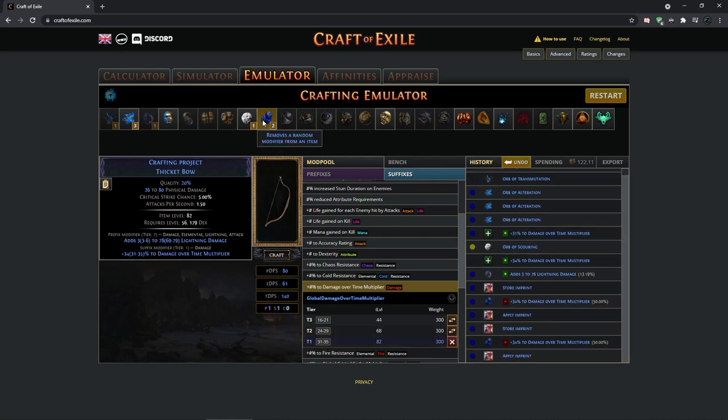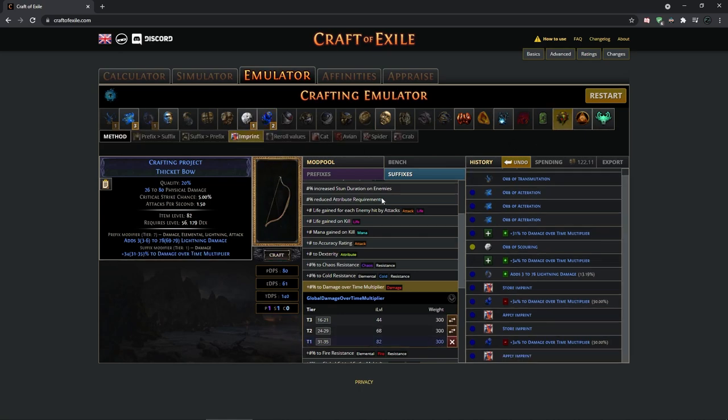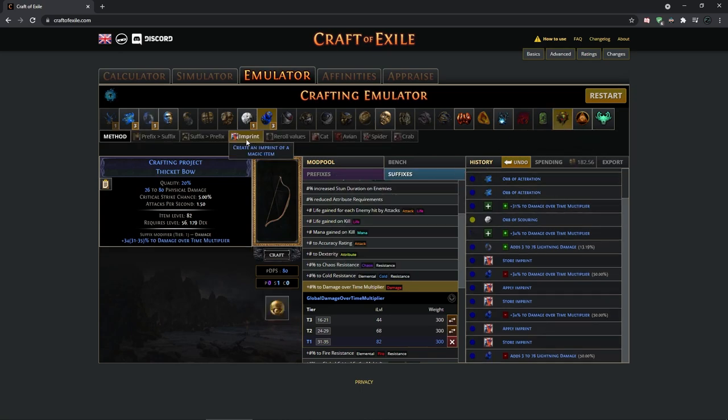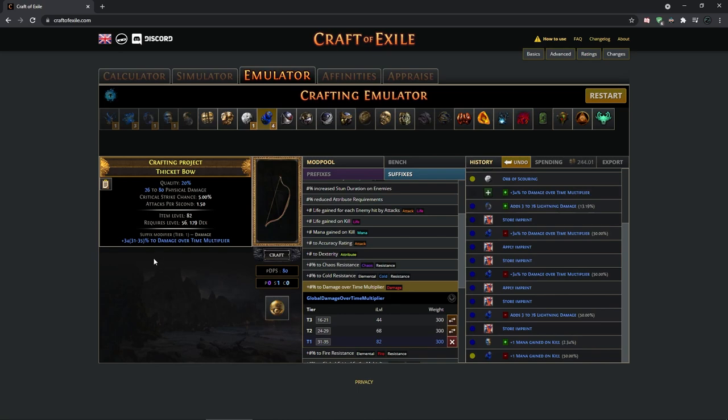As you can see I was quite unlucky, so doing the imprint was actually a good idea. Eventually you will have an item with damage over time multi, imprint it a second time, regal it, then annul until you have a rare item with just damage over time multi. The base six-link should cost around 3 exalts and crafting with imprints will probably cost another 1 to 2 exalts.